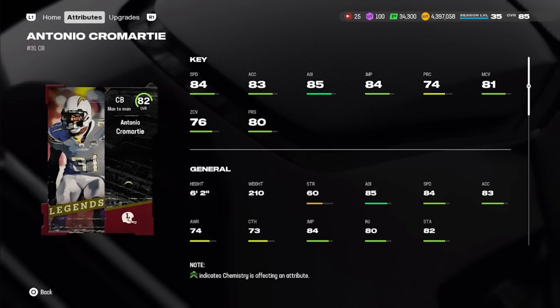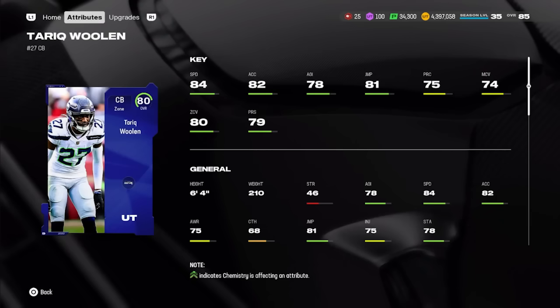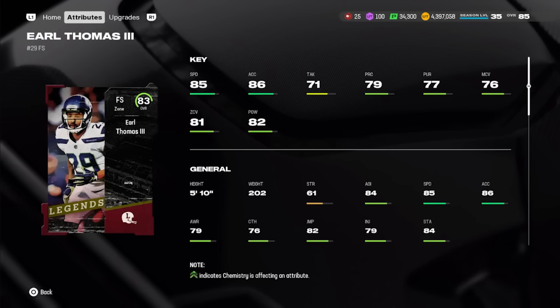At cornerback, Baby Mini Legend Antonio Cromartie — 82 overall, 84 speed, 83 acceleration, but 76 zone coverage. Only pick him up if you run man coverage exclusively; he gives 80 press and 81 man coverage, available for about 83,000 coins. If you play more zone, look at Core Elite Tariq Woolen — tough to find but ranges from 15,000 to 20,000 coins. Six foot four, 84 speed, 80 zone coverage, 82 acceleration, 81 jumping. He plays very well against opponents, and for that price you simply can't beat it.